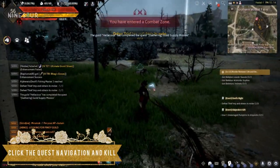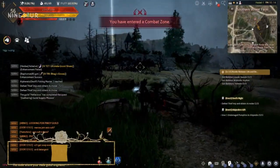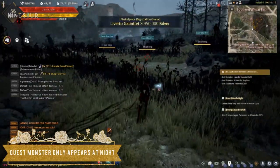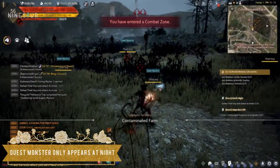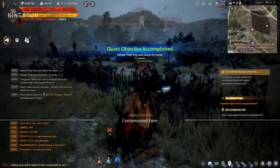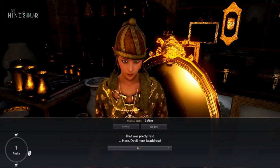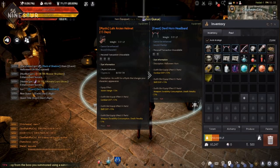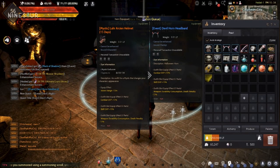Just a piece of advice on this quest: you can actually kill the monster or see the monster only at night. After that, go back to Lilina and you will receive the Devil Horn Headband free event headgear this Halloween.